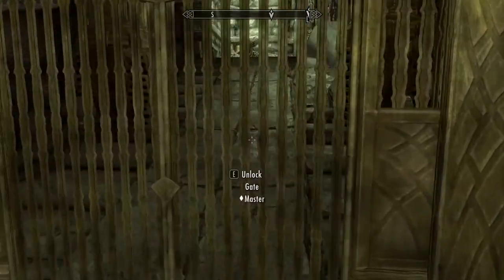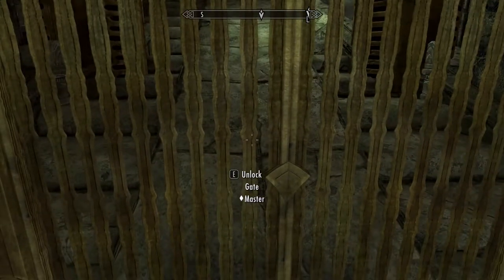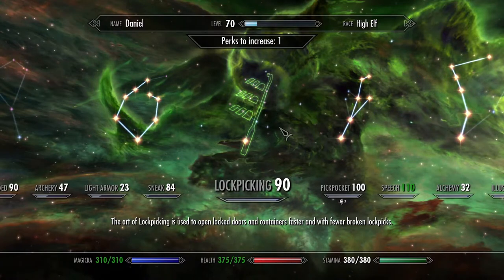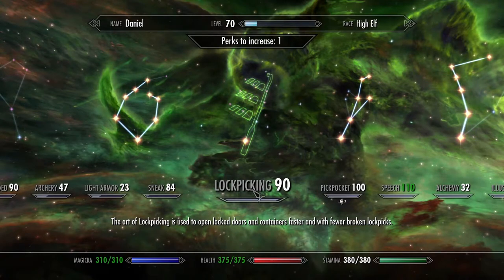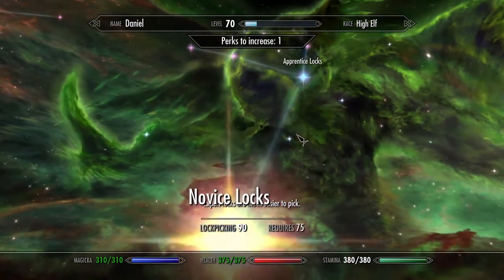First of all, you're going to want to find a master ranked lock. It doesn't have to be a master, but I found that this trick worked best with master. Also, you do not need any lockpick perks unlocked. It doesn't have to be as high leveled as mine — mine just happened to be high because I lockpick a lot. You do not need any perks unlocked.